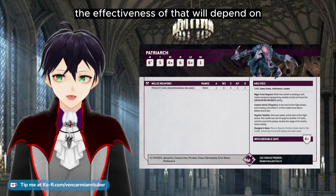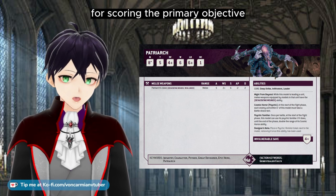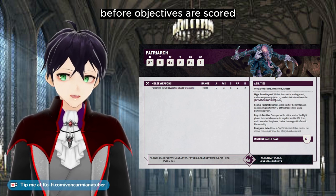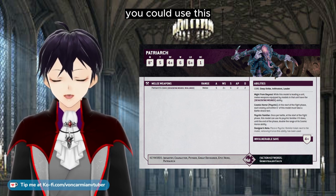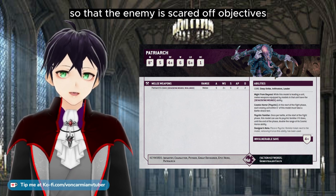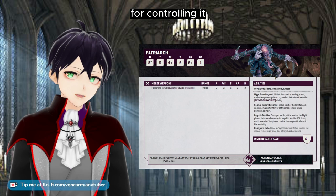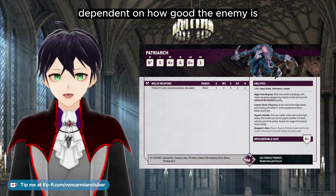The effectiveness of that will depend on the leadership of the enemies — whether they've got Commissars and things like that. For scoring the primary objective, the enemy will recover before objectives are scored at the start of their turn. But if you last long enough, you could use Cosmic Horror in your fight phase so that the enemy is scared off objectives and you can control it at the start of your turn. It's also very useful for controlling secondary objectives at the end of turns. Again, it's leadership-dependent on how good the enemy is.